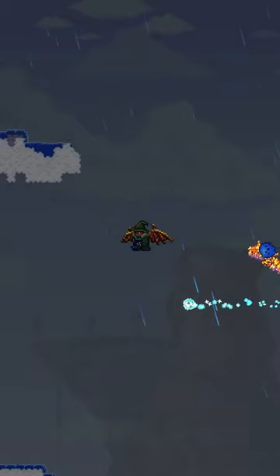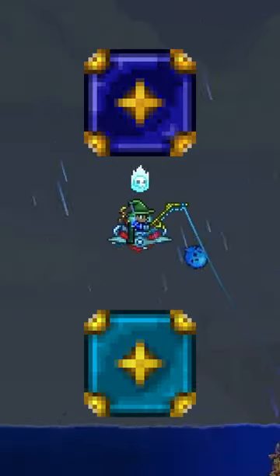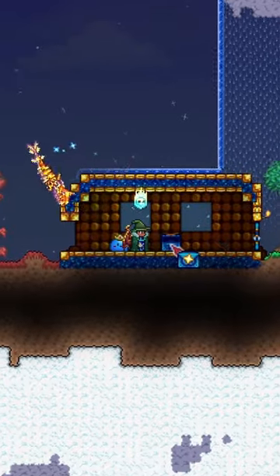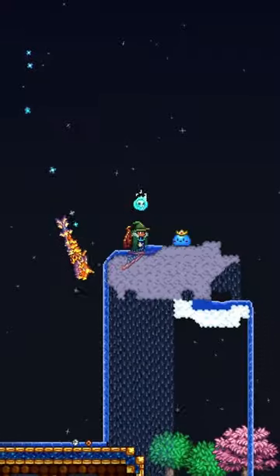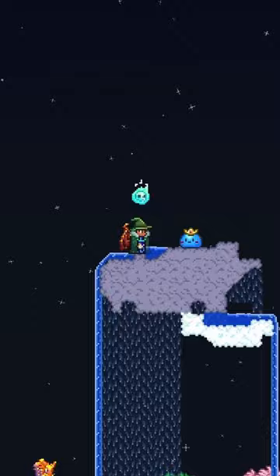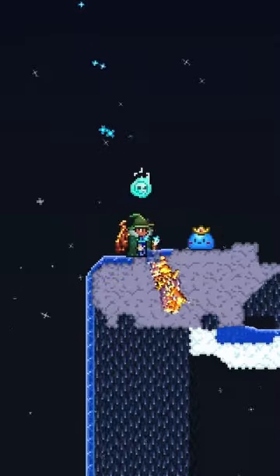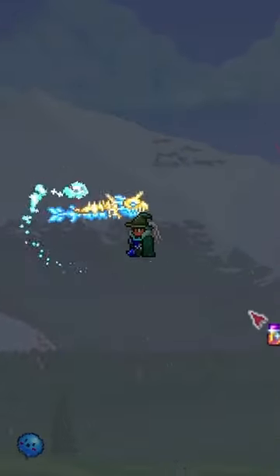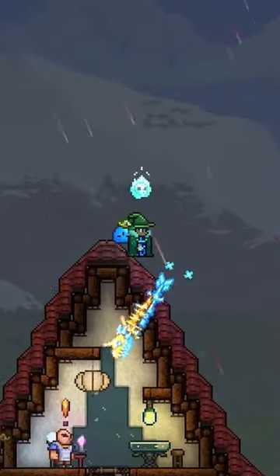Second are the Fledgling Wings, which are obtained 2.5% of the time from Sky and Azir Crates and found in 2.5% of Skyward Chests. Each medium-sized world will average about 3 Skyward Chests, making them a very, very rare item to find, since you'd need to loot every Skyward Chest across about 13 different worlds just to find one. They only fly up to 18 tiles high, but allow the same slow landing and fall damage negation as all other wings.